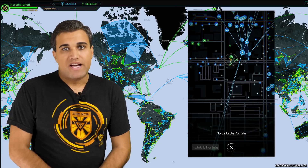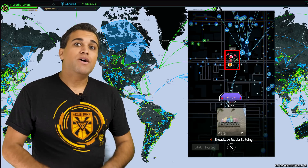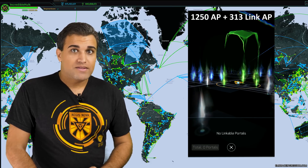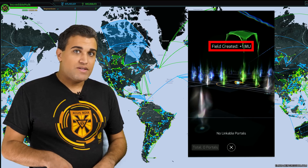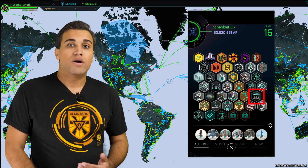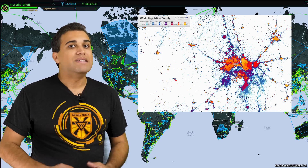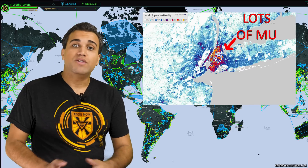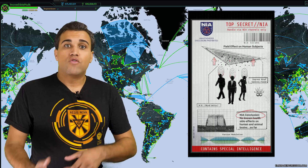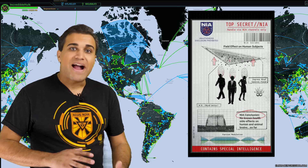Now you've heard me mention fields a couple of times. You're probably wondering what they are. Well, a field, or a control field, is created when you link three portals together in any order to form a triangle of links. Forming a field gives you 1,250 AP on top of the AP from making the links. And when a field is created, you also get a different type of points called mind units. Mind units are the points that count towards your team's global score, as well as towards a player badge called the Illuminator badge. The amount of mind units you'll get is based on a complex population density algorithm in S2 and S3 cells — essentially the more people living under the field, the more mind units. According to Ingress lore, when you form a field over an area, all the people living underneath that field are essentially swayed towards your faction's belief system.